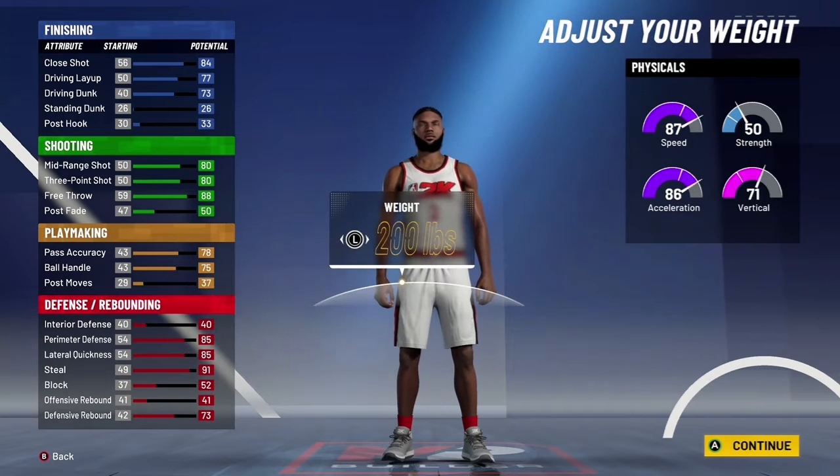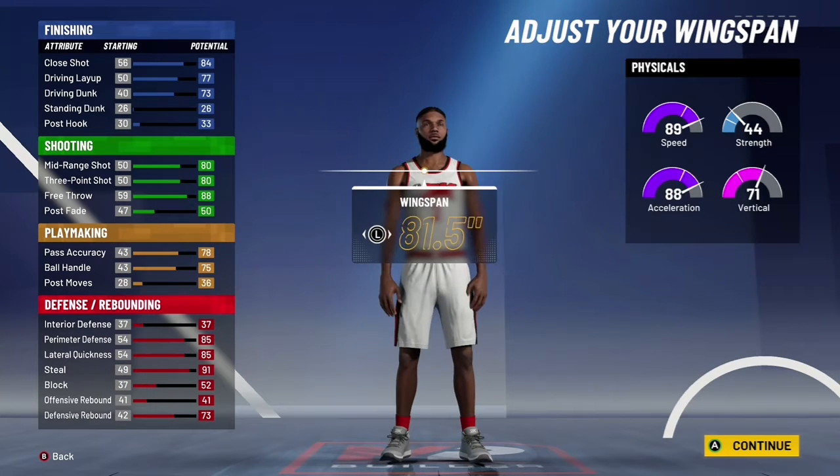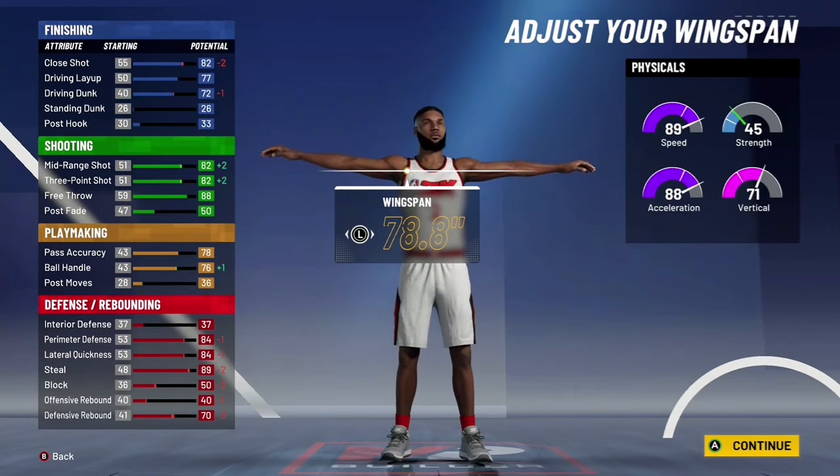And then for the weight, you want to go down to 178, something like that. You have 178. Then once you go 178, the wingspan — you want to bring it down to 78.8. And then now you have an 84 perimeter defense, 84 lateral, 89 steal.